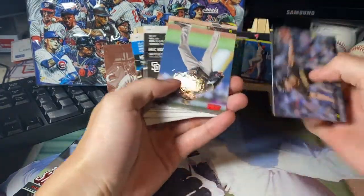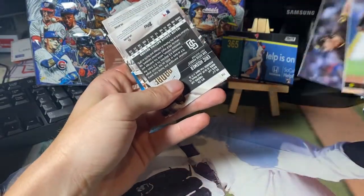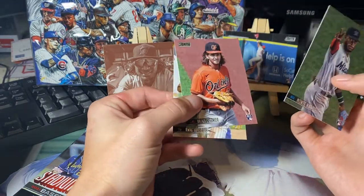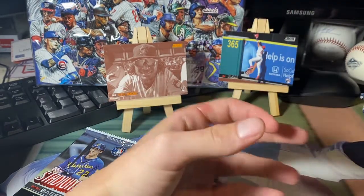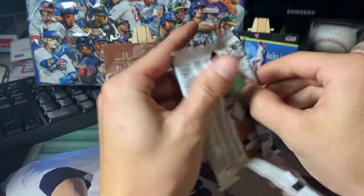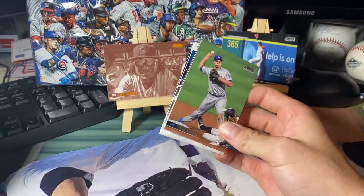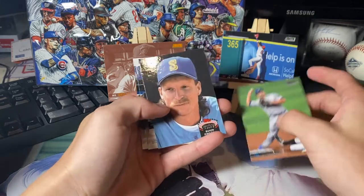Yu Darvish, Snellzilla — two Padres back to back, and another Padre in this stack too. Monty Harrison, Dean Kremer, Eric Hosmer. I think this is the last pack from the first blaster, then we'll get into the second stack. Nothing crazy pulled so far — not expecting much out of a blaster, but still trying for the rookies. Corey Seager.